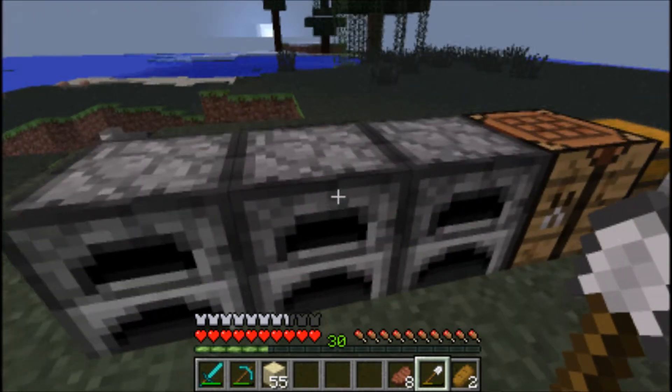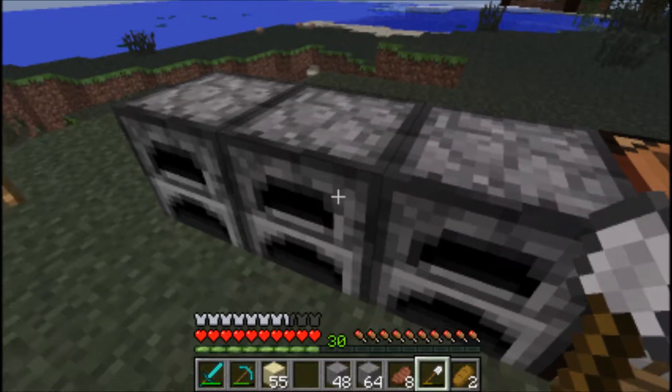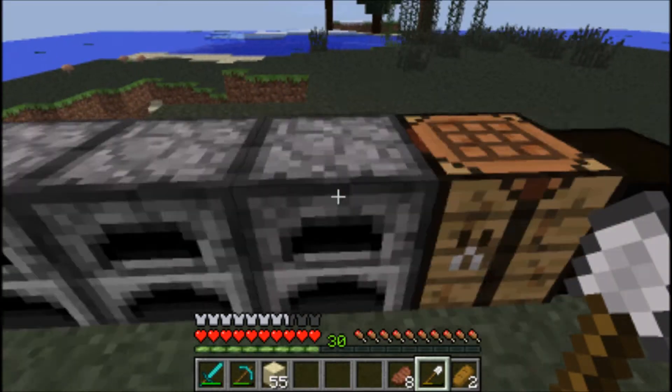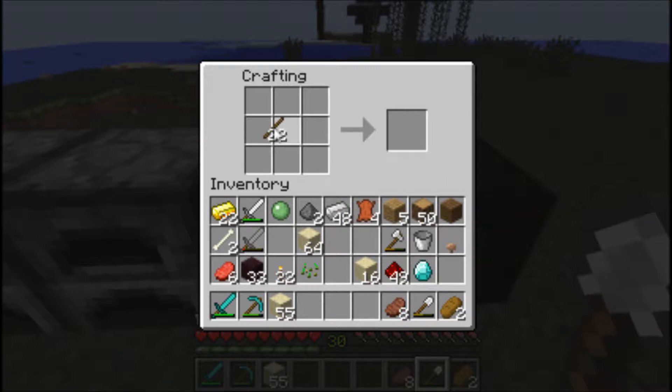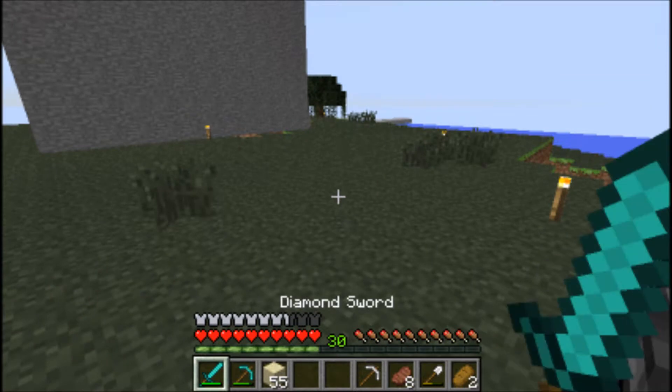We need to go and get some more materials for our building here — our house. We'll go ahead and take this out and store it. Need to make a pickaxe. I think we'll just go wandering off in one direction and see if we can find some more interesting caves to explore. Alright, so off we go.